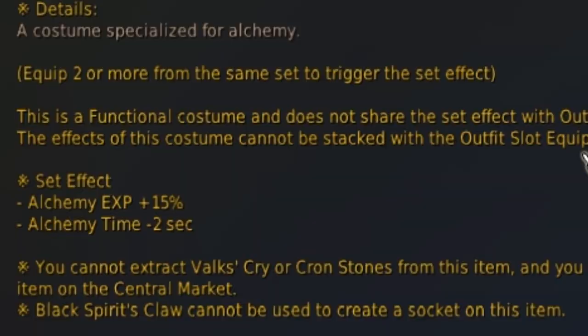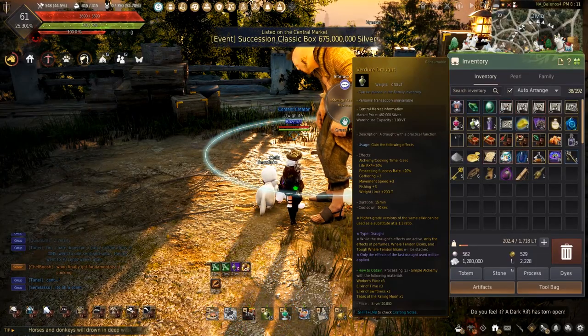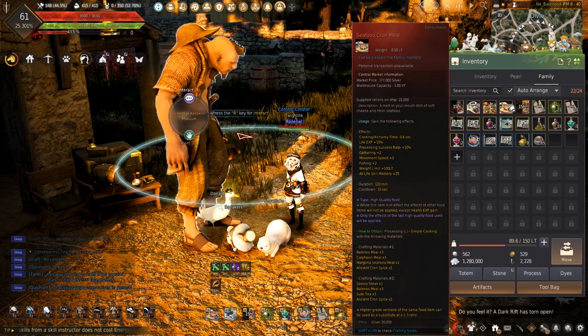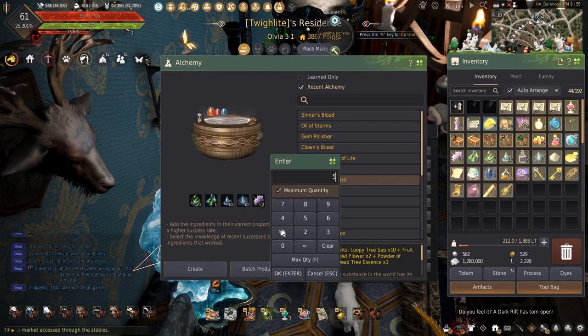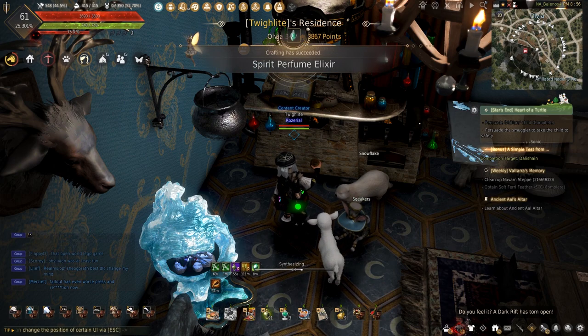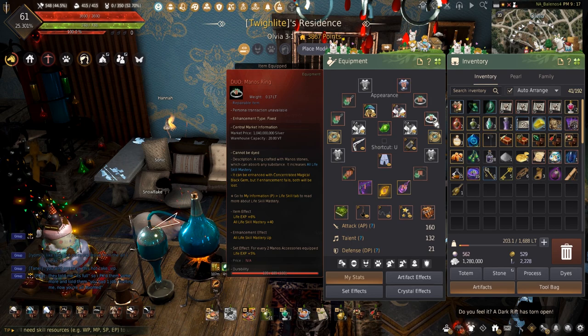The other ways to decrease alchemy times are the Vidair Drought, which will reduce the time by another 1 second, and the Seafood Crown's Mule, which reduces the time by another 0.6 seconds. All of this will reduce the alchemy time by at least 13.2 seconds, which is a huge time difference. But now that you know how to decrease those times, let's get into increasing the experience gained.